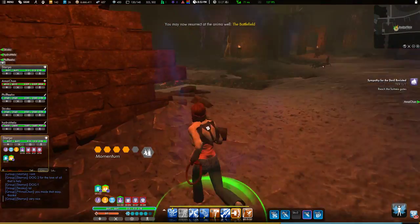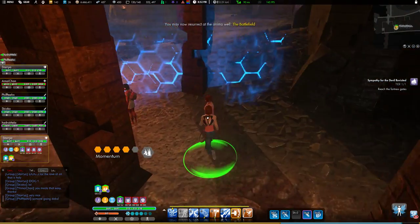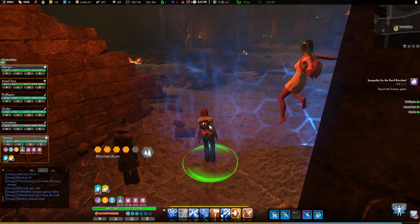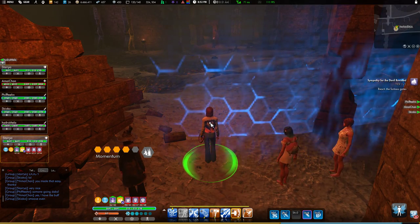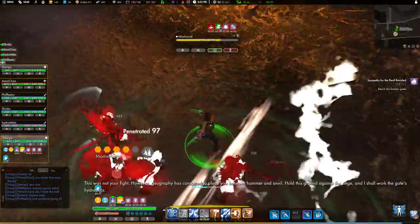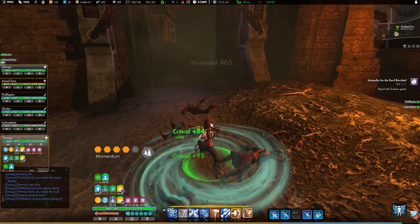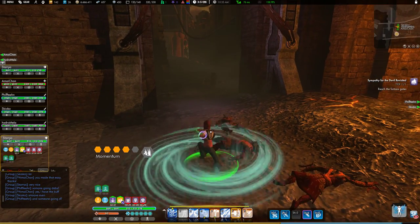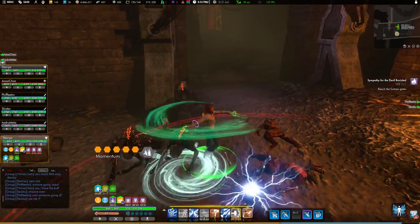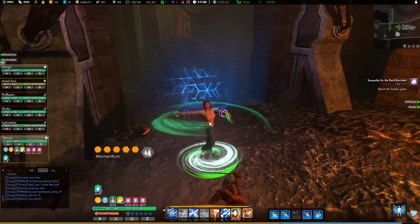This fight has less consequences for dying than you would expect, because the well doesn't lock. So if you die here, you can just run back in. You'll get three sets of these guys running from this entrance — just try to beat them up right next to where they spawn. They will be getting heal aggro on your healer — you'll notice they're running right past me.